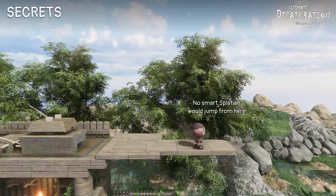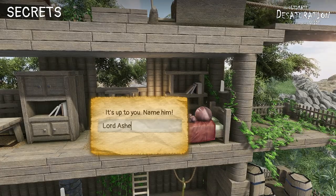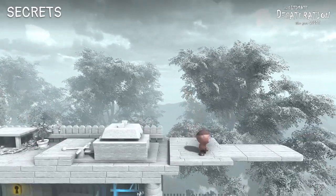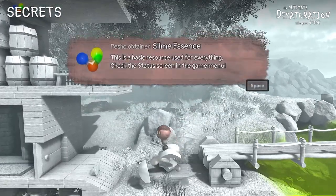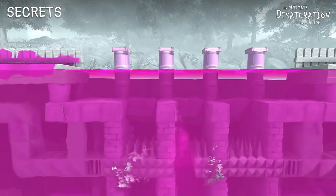And now it's time for some secrets — if you don't want spoilers, feel free to stop watching here. In the first level, you can jump from the roof to get an achievement. You can also name your character with a name already used in the game to get another achievement. In the Mansion, you can directly jump from the top and land on Squishy, skipping the entire level and getting a nice achievement. In Spark Forest, you can go deeper in the pink lake to get some coins.